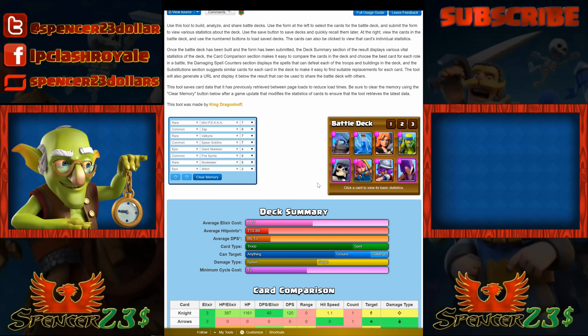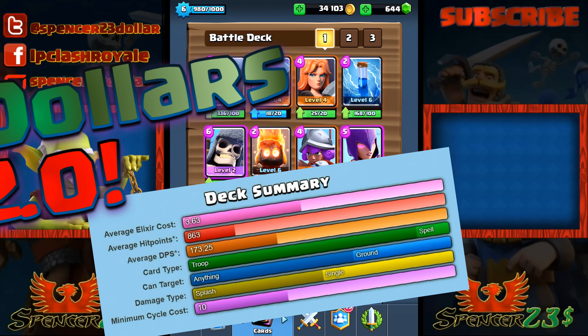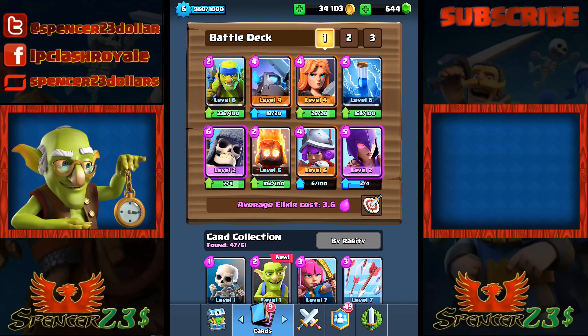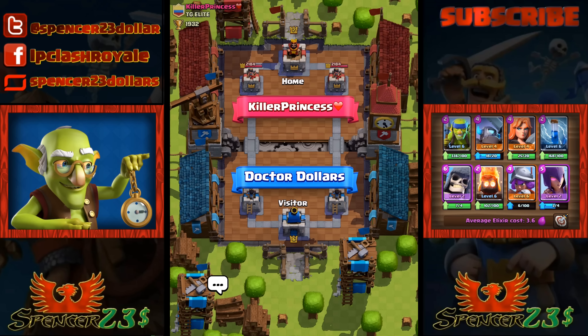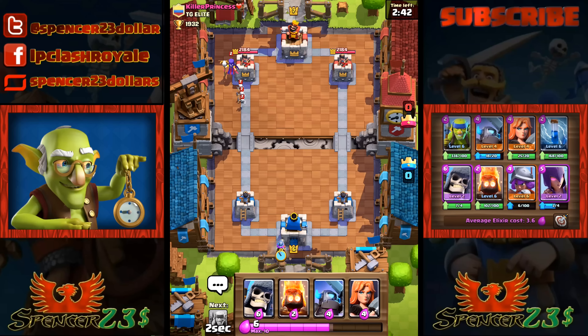That was the original Doc Dollars deck. Let's find out what the alternatives are and put them in right now. For arrows, I've chosen Zap. Archers are being swapped for Spear Goblins, which is a fairly obvious one. For the giant, I'm deciding to go with the Giant Skeleton as my alternative. I'm not changing my Musketeer or Witch because those are my only powerful upgraded cards. My average hit points have gone way up and my minimum cycle cost is now down to 10.